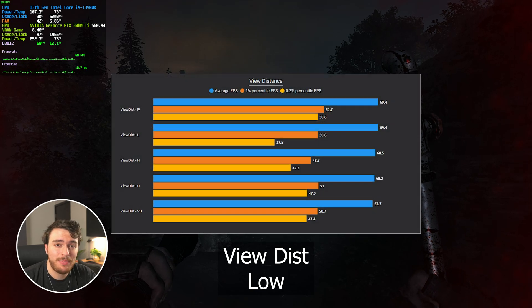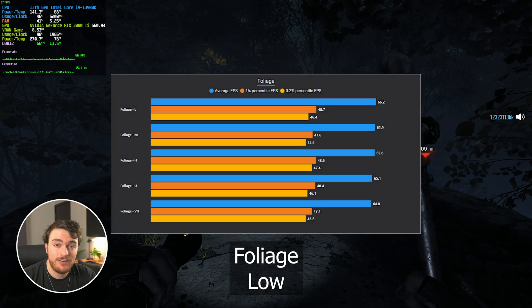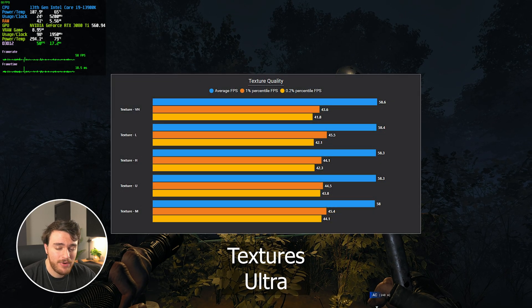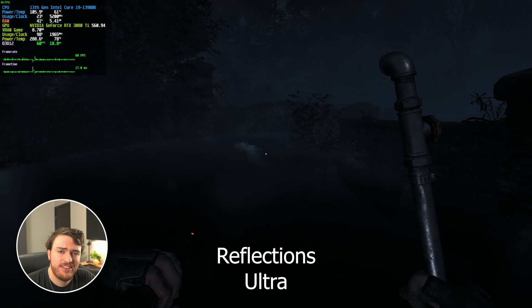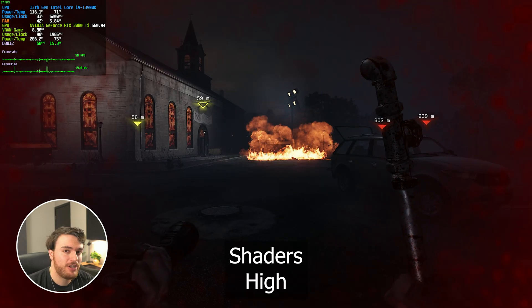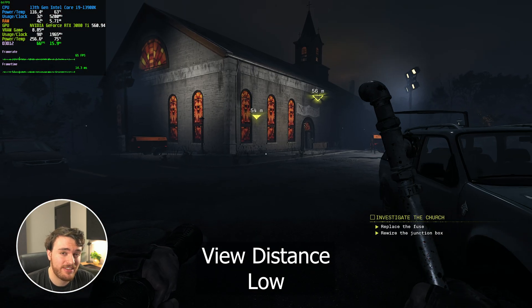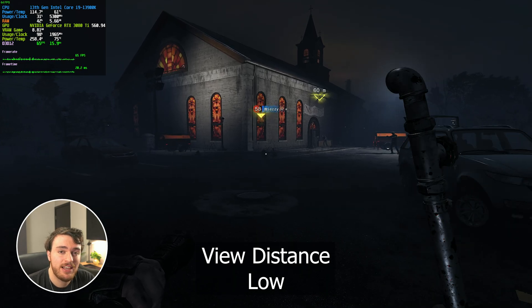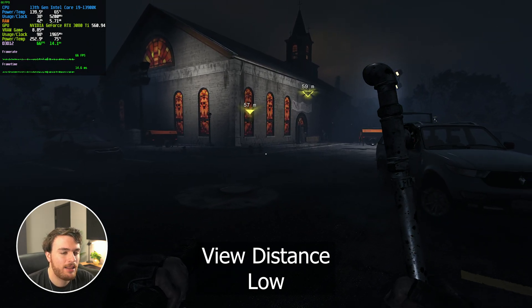All of the other options had around a 1–2 FPS difference, so you can have them set pretty much as you wish. Texture quality is a noticeable one if set too low — everything is unreadable. Medium and above, everything looks about the same and you can read text on signs and posters. Reflections had no difference visually or performance-wise, and shaders had the same — though these may have more impact during action like explosions and gunshots. View Distance is an interesting one: there's practically no performance difference between options, but the pop-in when set to low is super noticeable. On medium and above it's much less noticeable, so I'd recommend View Distance set to medium at lowest.